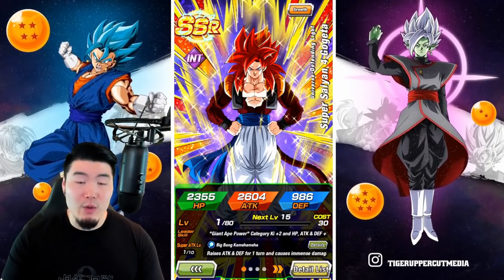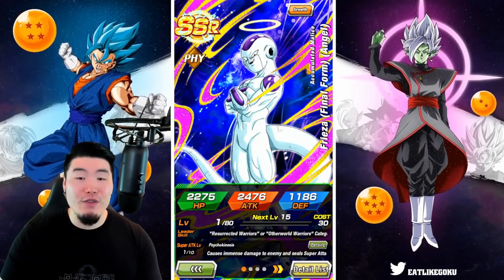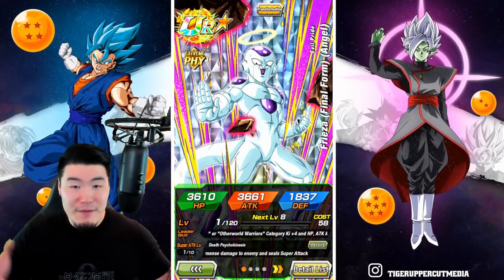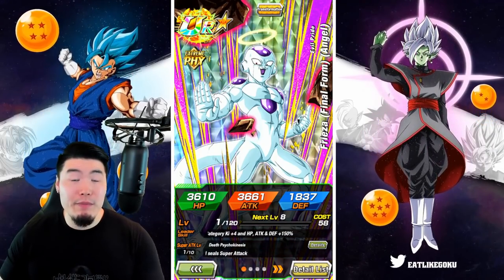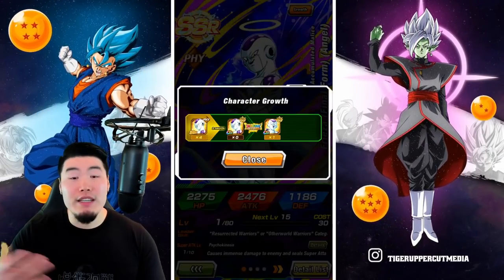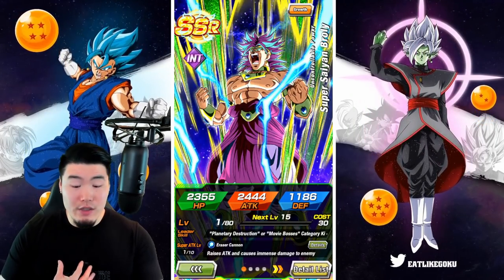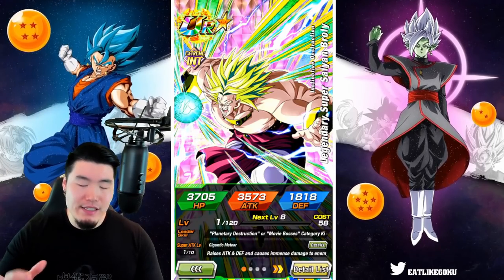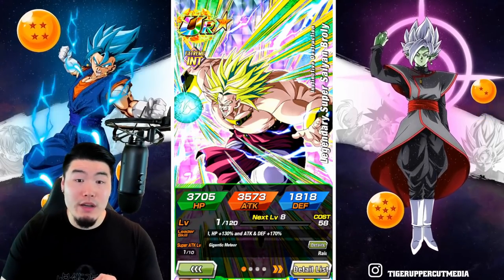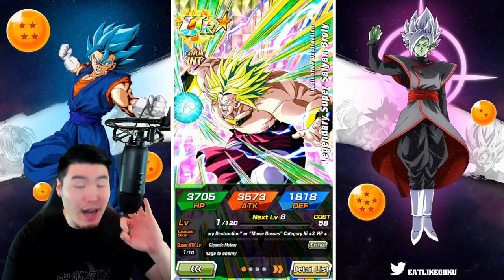The top 3 for me are: Super Saiyan 4 Gogeta, who is still extremely powerful; Final Form Angel Frieza, who can transform into Angel Golden Frieza — still one of the better TURs in the game, probably still somewhere in the top 10, both defensively and offensively; and Int Broly, which I find to still be quite impressive, though slightly below the other two. I would rank them SS4 Gogeta number 1, Angel Golden Frieza number 2, and Int Broly number 3.